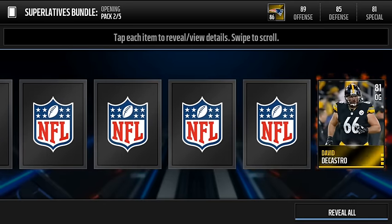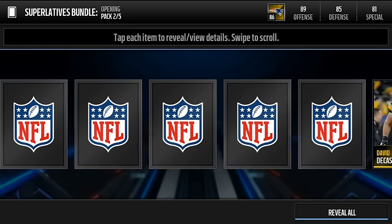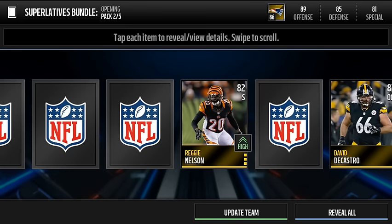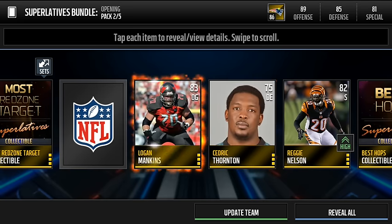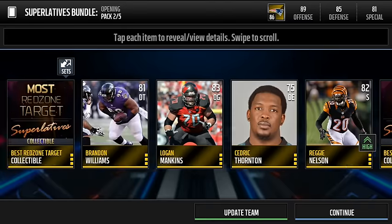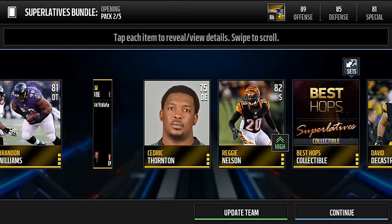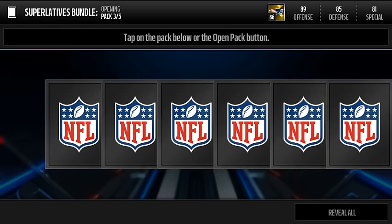Let's see if we can get something else. Let's hope we get an 81 overall offensive guard — most red zone target. Best red zone target superlative: Reggie Nelson. Best hops and no elite. All right, so no luck again. We get a Logan Mankins — he's on the Bucks now. What happened to him? He was on my Pats. What happened to Logan Mankins?